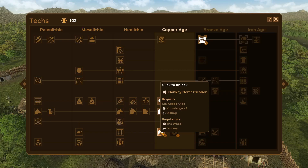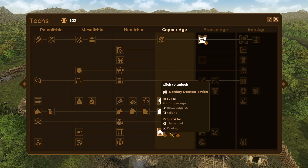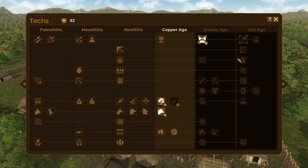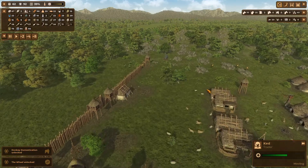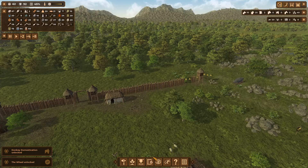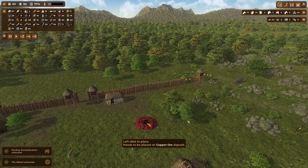So yeah - donkeys, trees and cows, and the donkey with the cart obviously. Let's unlock that and that. We will have to sort out defence. Right, let's pop down - mine - there we go, copper mine placed.